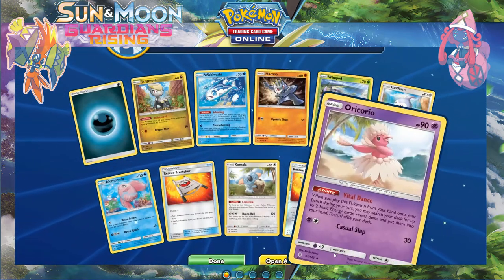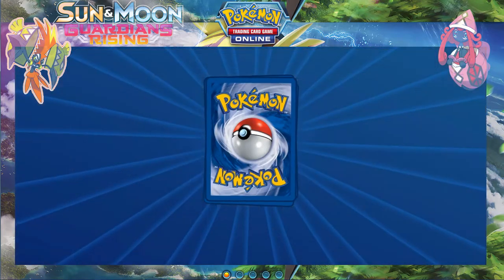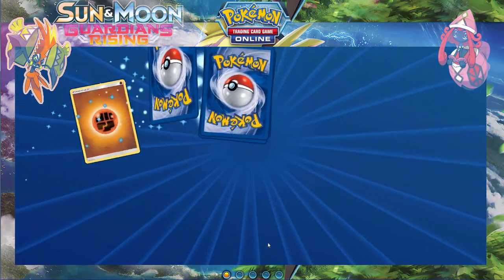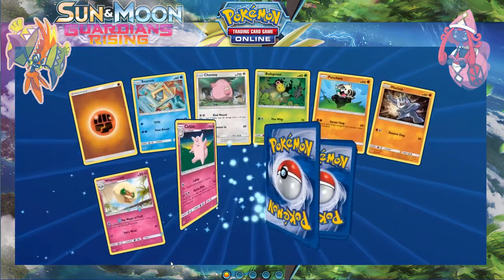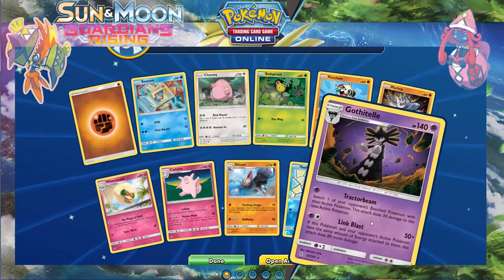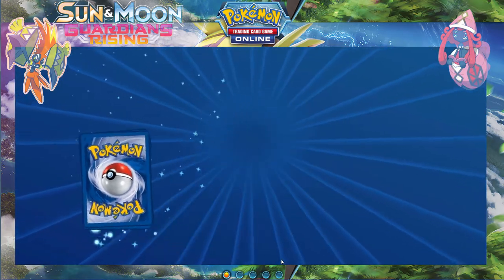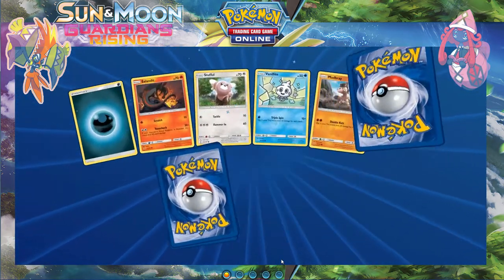I wanted one more secret rare energy and got another Oricorio instead — that's not what I meant. TCG Online can't track my voice data better apparently. Another Gothitelle — nine packs after this one, this is the tenth-to-last pack.